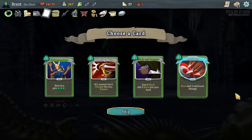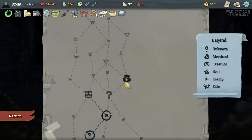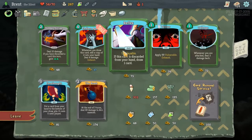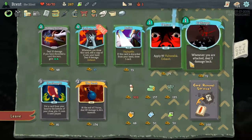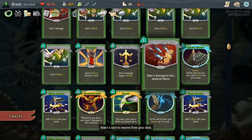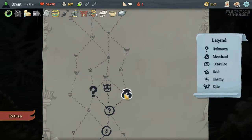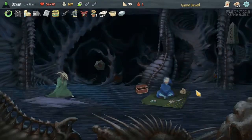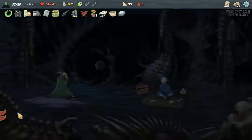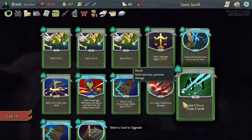Next potion — as good as Accuracy would be, I think I'd rather have the Cloak and Dagger. Oh, a shop! Too bad it's not a good shop — like Terror could be good, but I think Dagger Spray out of the deck and save the gold, because what we really want is an Afterimage, and I'm not seeing it so I'm not going to worry about it.